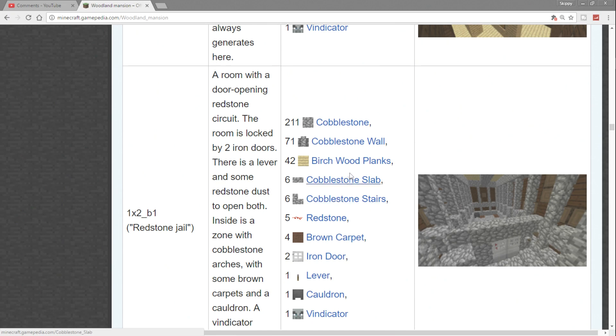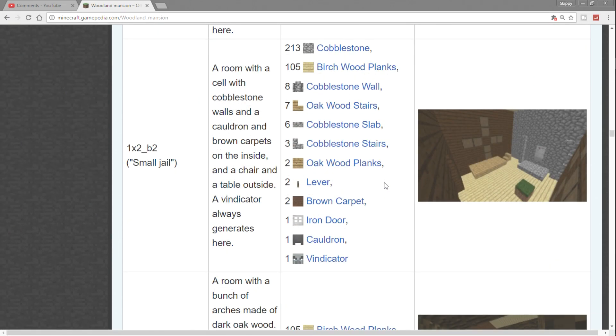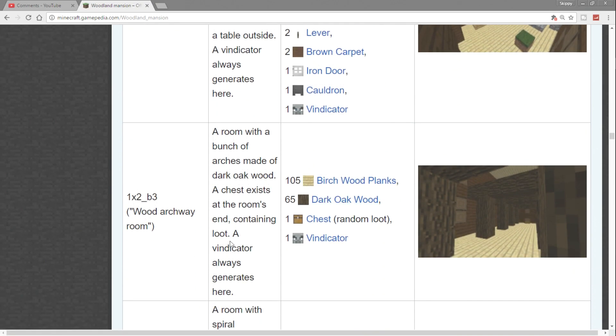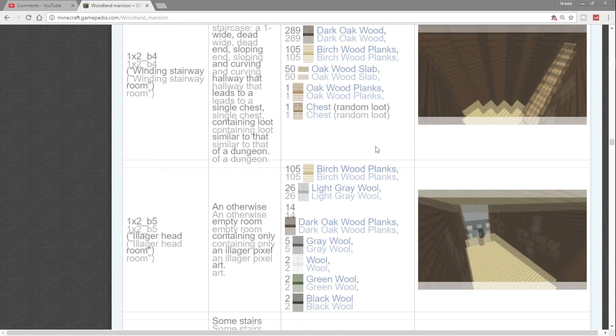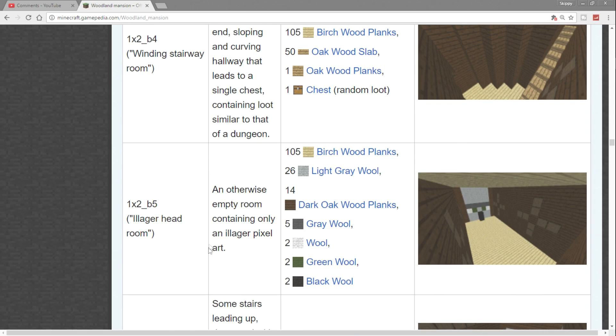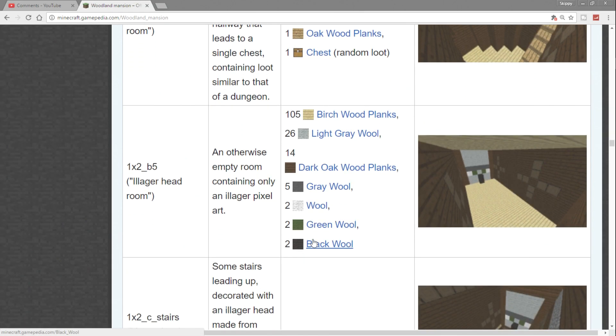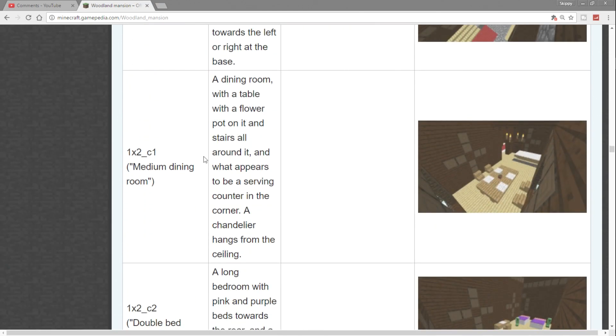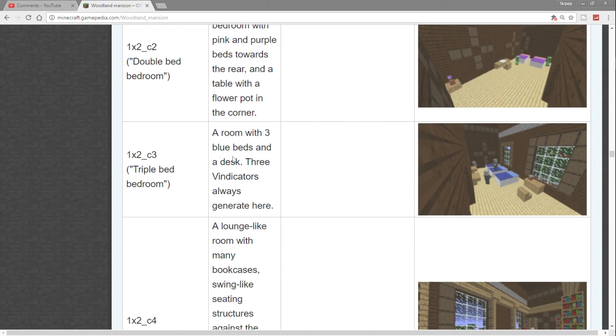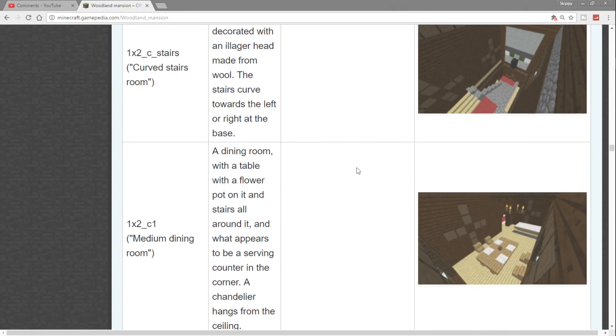The prison has tons of blocks and shows you everything you can obtain from it. There's a small jail with a vindicator to keep an eye out for. Then a wood archway room. Here we go — illager, which is another new villager type. I'm pretty sure it doesn't trade; I'll do more research before making that video. Continuing: curved stair room, medium dining room, medium library, triple bedroom.